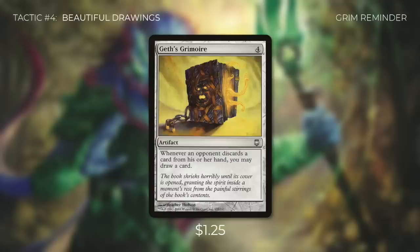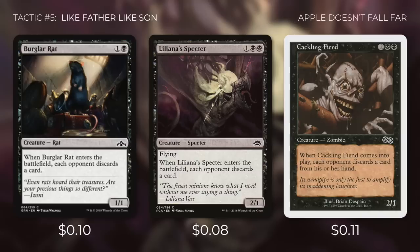Tactic number five: like father, like son. Burglar Rat, Liliana's Specter, and Cackling Fiend each have the same ETB as Nicol Bolas — when they come into play, each opponent discards a card. If Bolas is in play and we flicker both, opponents discard two cards at a time. They're also a great backup plan if Nicol Bolas dies too many times, and Burglar Rat and Liliana's Specter can come out earlier than Bolas to set opponents back even before he arrives.